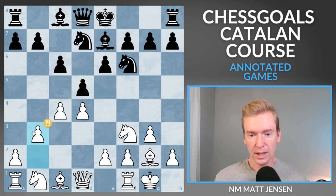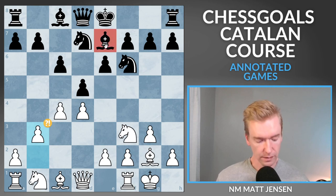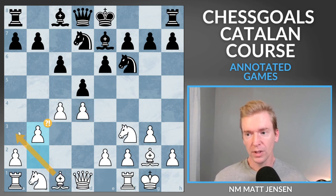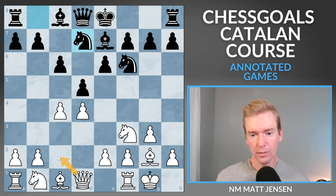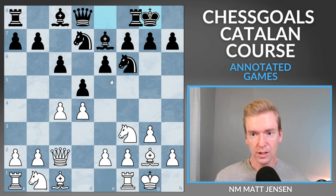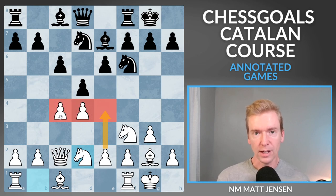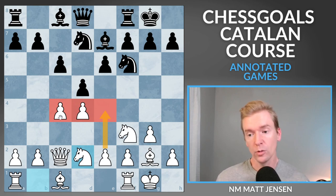I played b3 — it's a bit of a strategic mistake. What I wanted to do was trade Black's good bishop, the one opposite color of Black's pawns, for my bad bishop which is the same color as the d-pawn. But this is not the best idea. In the course I'm recommending Queen to c2, which allows the standard plan of Knight b to d2, go for e4, and get this three-pawn center. The three-pawn center gives us a space advantage, which is a great way to convert positions with tactics later on.